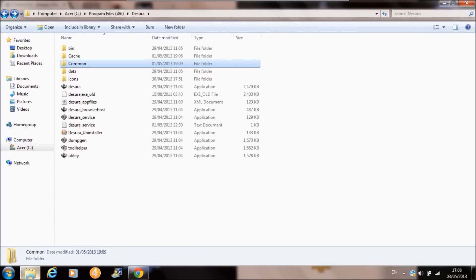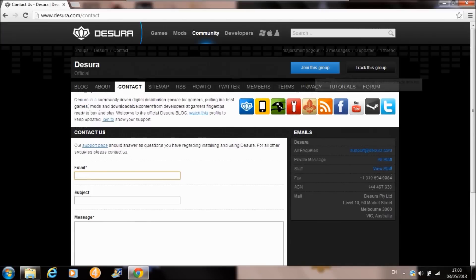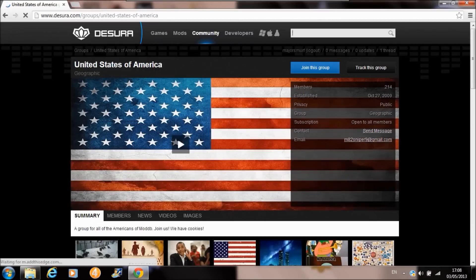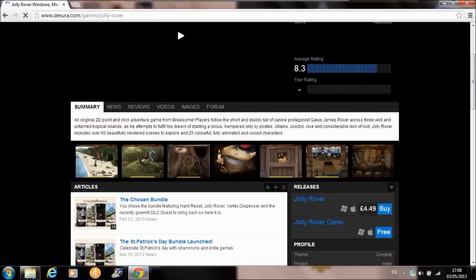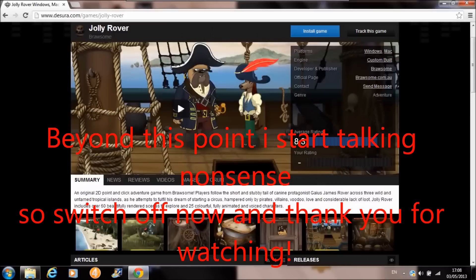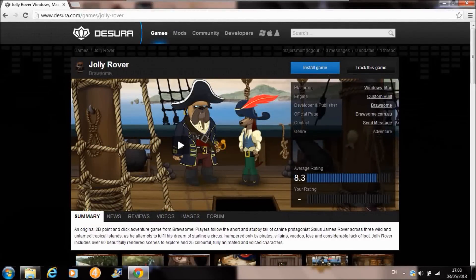If none of the fixes are working, you can still install and play games as long as the Dezora application is installed — it doesn't necessarily have to be fully working. You can access all your games via the Common folder. For example, if I go on here and find a game like Jolly Rover, the demo is free, and you can install it straight into your Common folder and run the application from there. You'll need a login to install games.